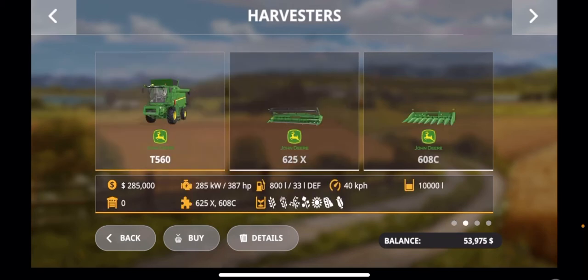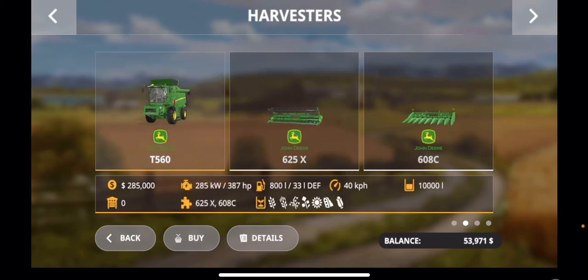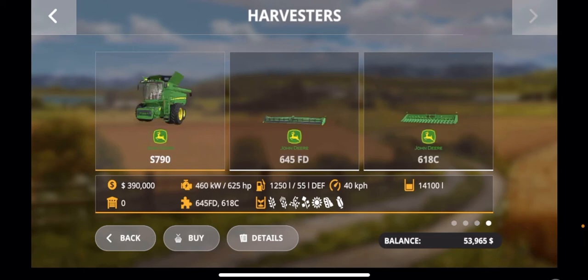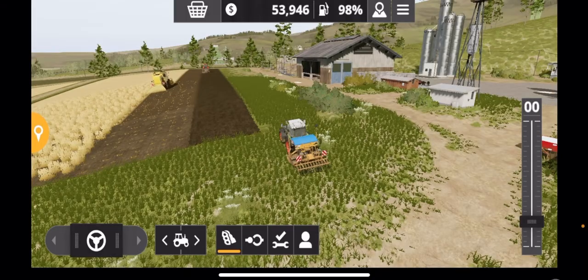Next thing to look at are definitely the harvesters. Now these are expensive but they are the thing that is going to progress your game so much faster than anything else once you've got them — both the harvester and the seeder. You can cover so much more land. Looking at this header here, it covers 13.7 metres, which is going to be so much more than the one you've got at the moment. Now there are four combines in the store. The first is the one you get at the start, the second is a bit of an upgrade, but the third and fourth ones really are the ones you want to be looking at because they will help you progress further without wasting money.